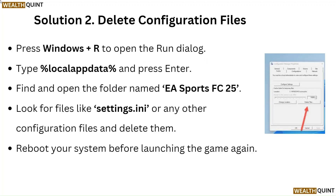Solution 2: Delete configuration files. Press Windows plus R to open the Run dialog, type %localappdata% and press Enter. Find and open the folder named EASPORTFC25, look for files like settings.ini or any other configuration files and delete them. Reboot your system before launching the game again.